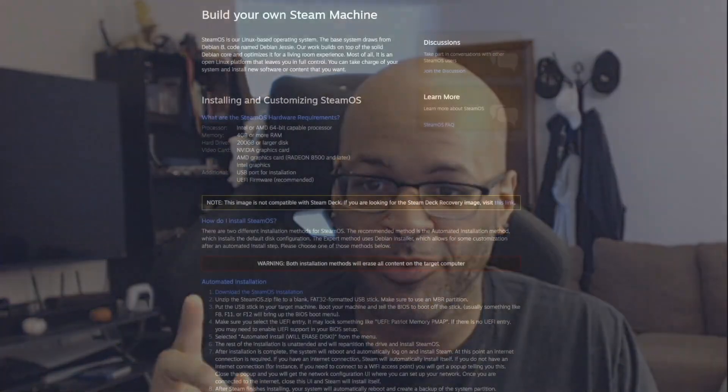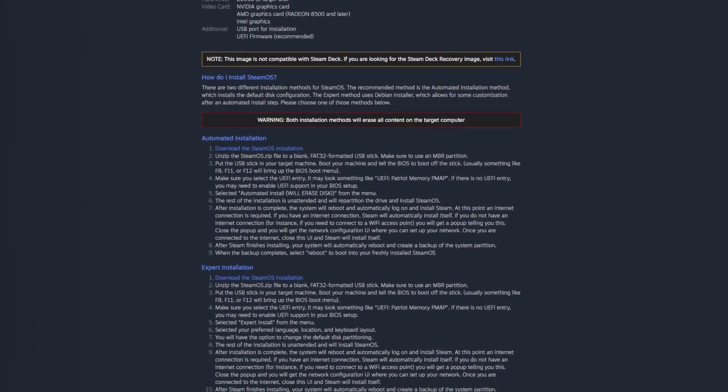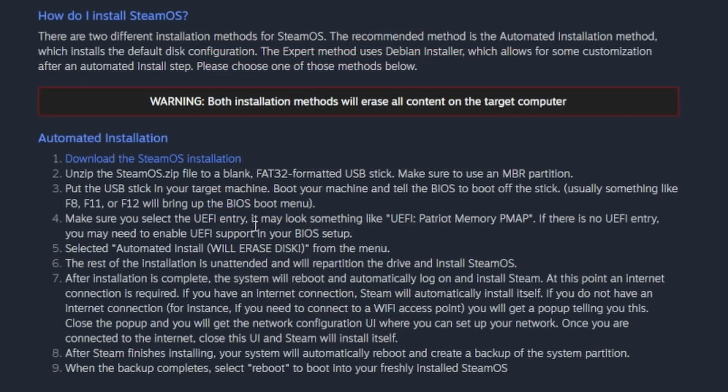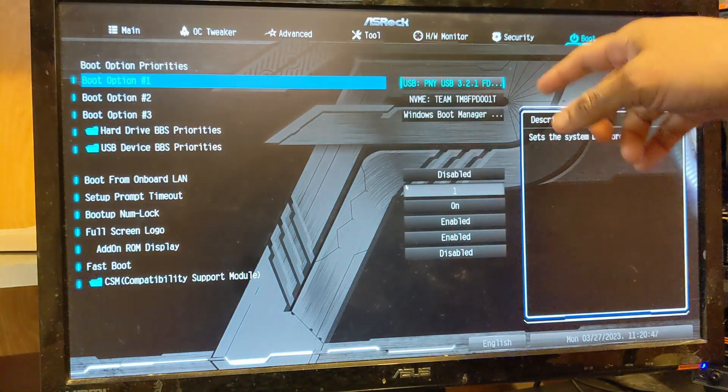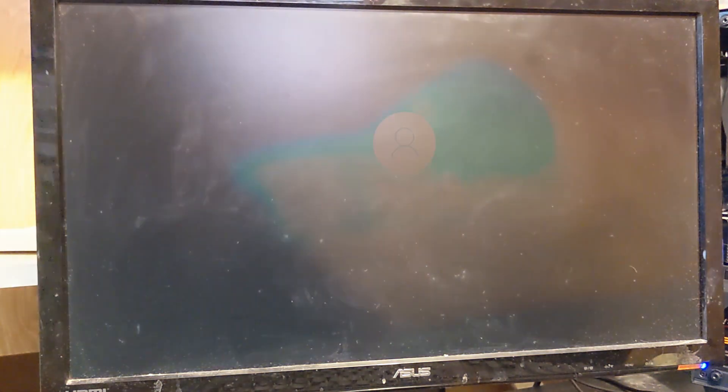According to their page, they have a specific link for a Steam Deck recovery and a different link to download SteamOS itself. The instructions seemed pretty simple: extract the downloaded zip to a flash drive, boot off that flash drive, and voila — it starts the install. I copied the files onto the flash drive and attempted to do exactly as instructed, right from the Steam website. But when I tried to boot off the flash drive, it just wouldn't work.